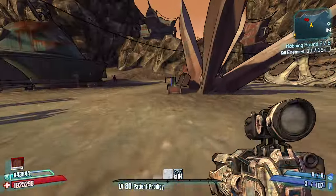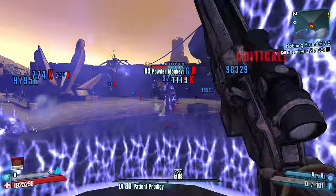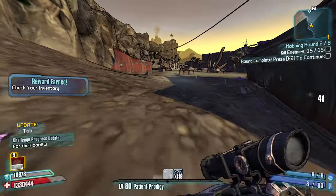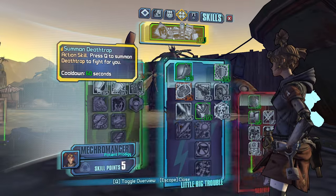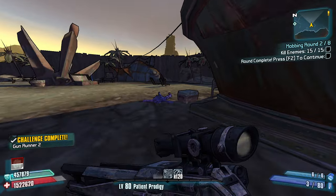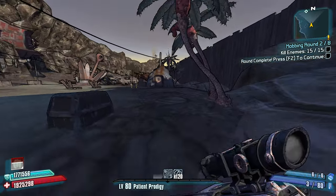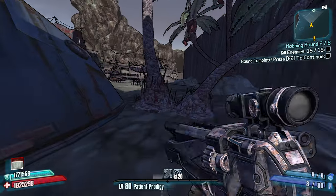If we can get through all the mobbing rounds without ever having to use kill skills like Blood Soaked Shields and Unstoppable Force, that'd be sick. 119 stacks — seems pretty good. I have five more points. One thing I will take is Wires Don't Talk, simply because if we do end up using shock damage weapons we're going to wish we had it. Let's go next.